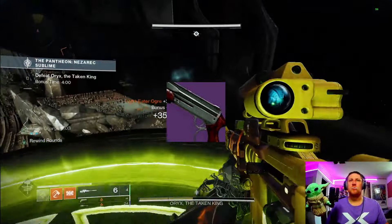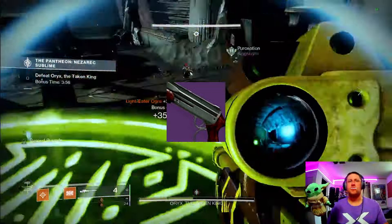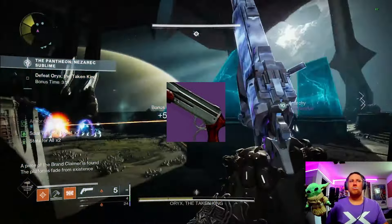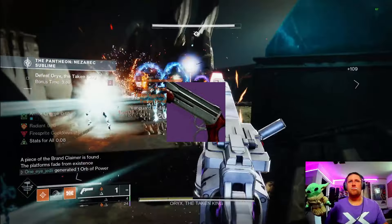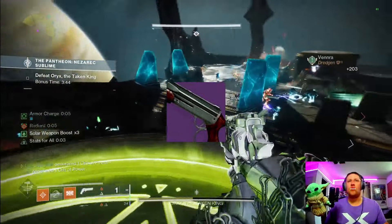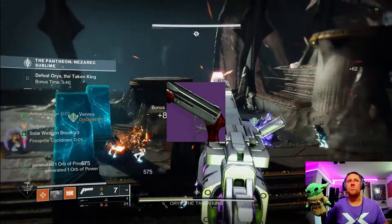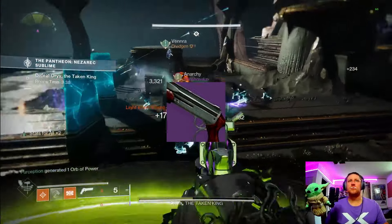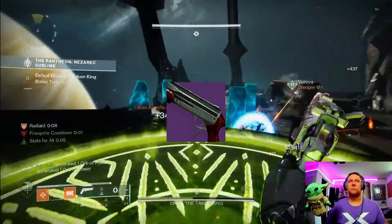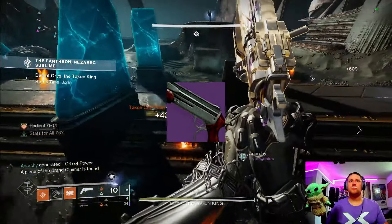Next on the list is probably the most slept-on shotgun in the game that can be crafted — the Light Frame Wastelander Shotgun in our kinetic slot. It is a very good gun for both PvP and PvE. It has Pugilist, One-Two Punch, Trench Barrel, as well as Slideshot and Opening Shot for the Crucible. It's definitely a suggested weapon for both realms in the Final Shape, and it is our only shotgun in the kinetic slot on this list.